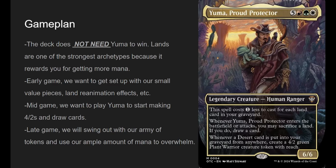Here's the game plan. We don't need him to win — lands is one of the stronger archetypes in Magic because you get rewarded for doing more things the more mana you have, and he gives you more mana. Early game, we want to get set up with small value pieces like land reanimation effects and cards that let you play cards from the grave. Mid game, we want to play Yuma and start making 4/2s and drawing cards. Late game, we'll swing out with an army of tokens and use our ample mana and resources to overwhelm our opponents.